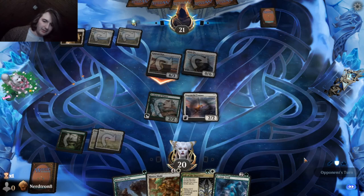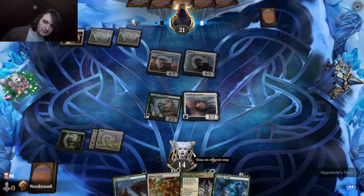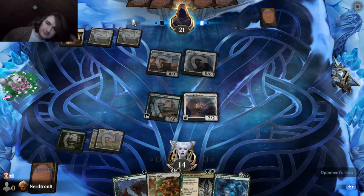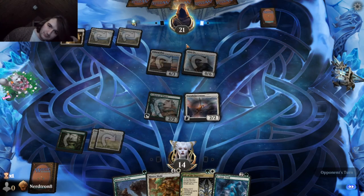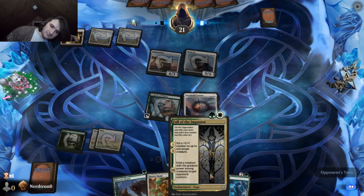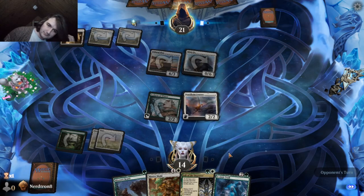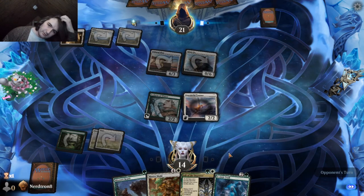I will not block. You beat me. You got me there. Oxplow? Let's see — what can we draw that's really good? Oh, if we get Divine Judgment then they just game over, right?